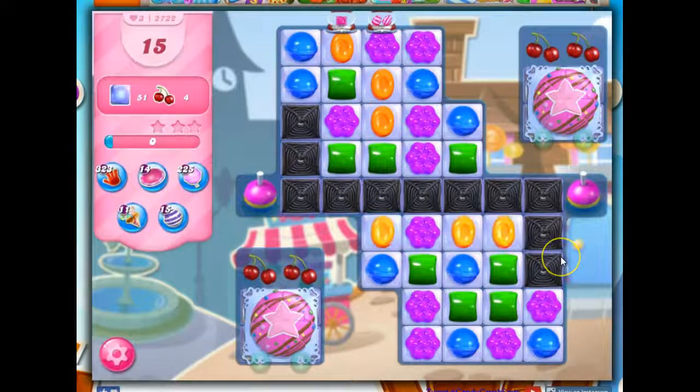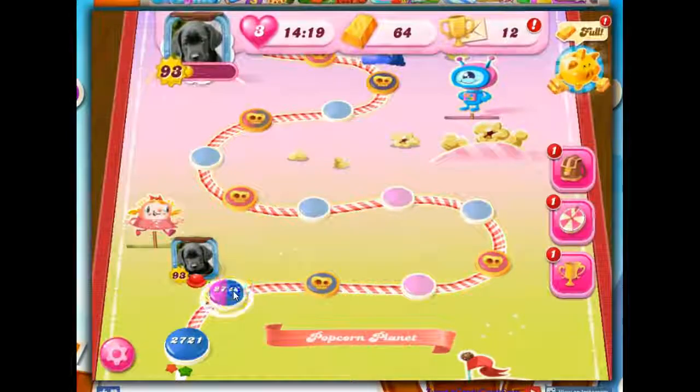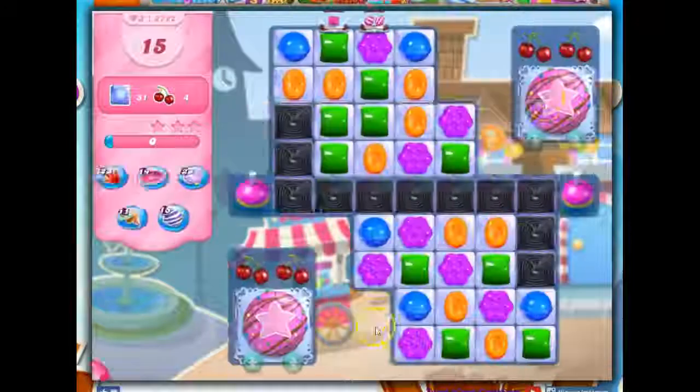We've got this licorice-locked licorice in the center that's a distraction here. We do have bobbers, and I've noticed that the fish do attack the cake bombs, so that's a benefit to us. But we still have a lot of work to do, and I don't particularly like this setup. I know that I can exit and enter over and over without losing any lives if I do so before I take my first turn.